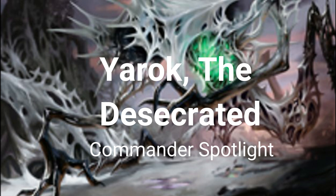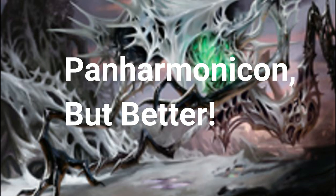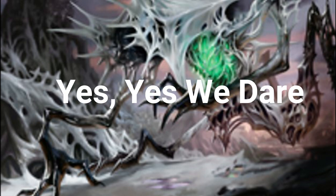Yarak is two black, green, blue for a 3/5 legendary creature — elemental horror — with deathtouch and lifelink. The most important line of text on this hideous monstrosity says: if a permanent entering the battlefield causes a triggered ability of a permanent you control, that ability triggers an additional time. So this is Panharmonicon, but better. Do we dare call this Plus-harmonicon? Yes, yes we dare.